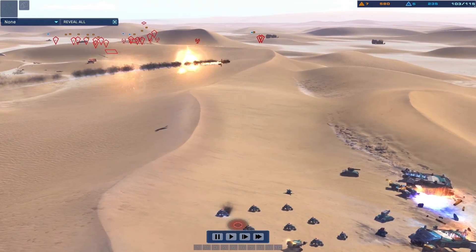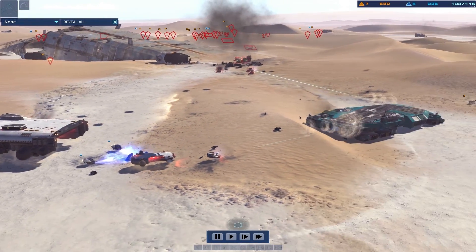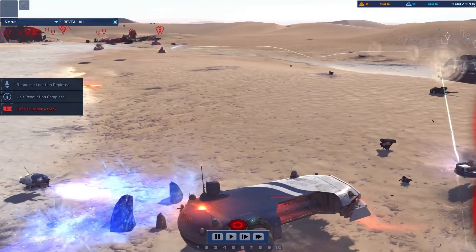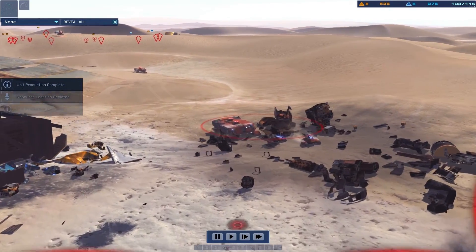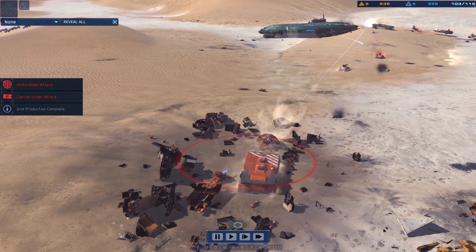Contact, enemy strike fighter airborne. Voyager target on that location. Contact, enemy armor. Steady, maintain power routes. Enemy armor inbound. Alert, command carrier is taking hostile fire. Hostile railgun has opened fire.